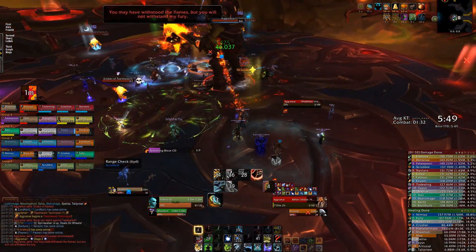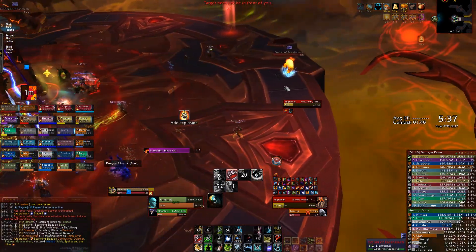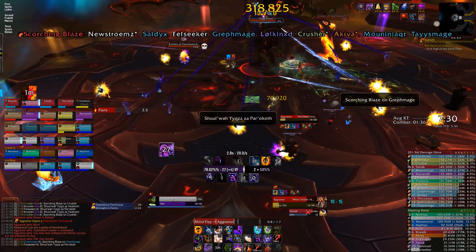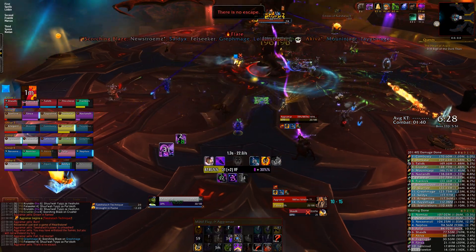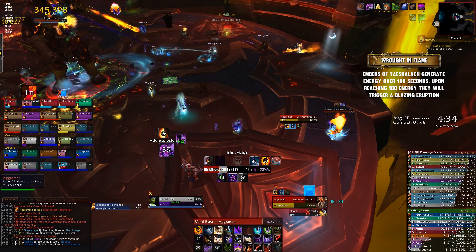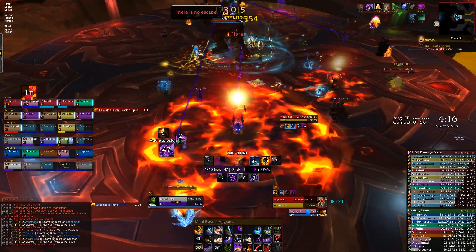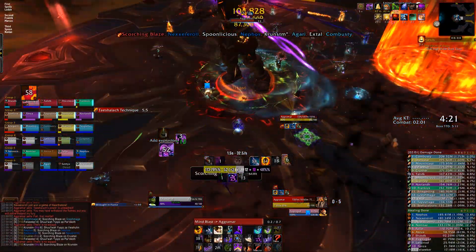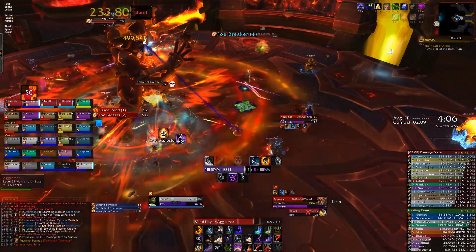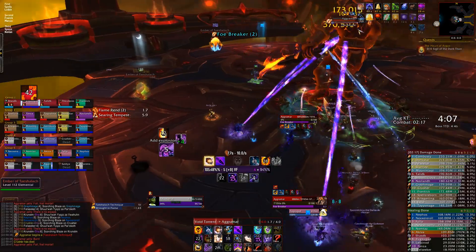On Heroic in phase 2, you still have the Ember adds from the previous phase. Continue to crowd control them, but slowly one by one break the CC and grip them into the boss to let them explode. Make sure the raid is healthy beforehand, otherwise people will die, and you must wait out the 20-second dot before allowing a new add to explode on the boss. Note that after 3 minutes, adds will reach 100% energy and explode regardless of position — a single add exploding this way may be survivable, but multiple at once will likely wipe you. Also avoid gripping adds to the boss during the series of 5 attacks, as Flame Rend combined with an explosion or the dot can be extremely nasty — use additional healing cooldowns if needed.